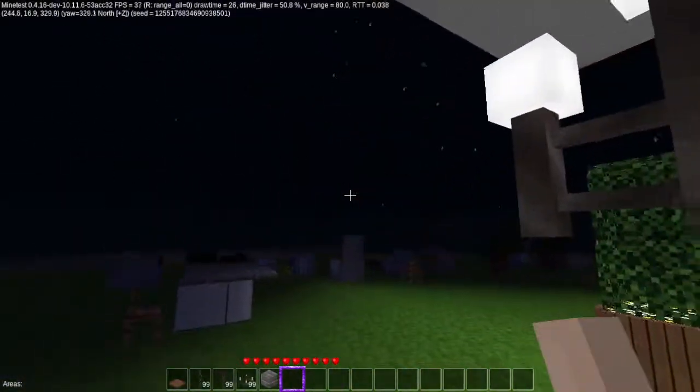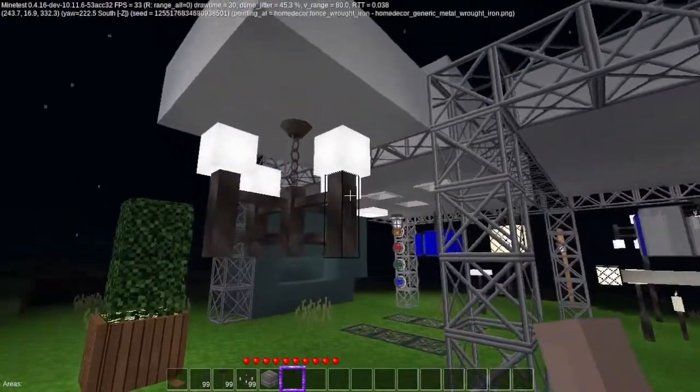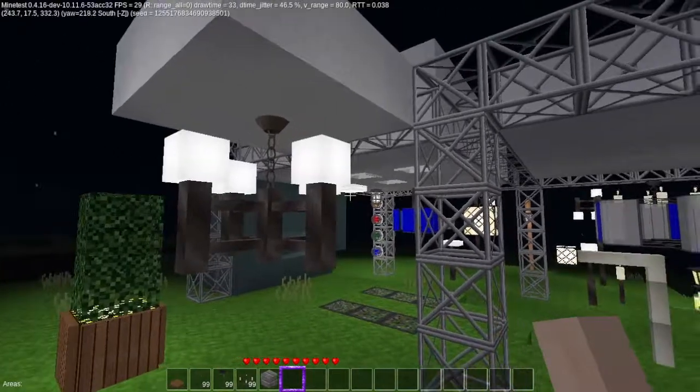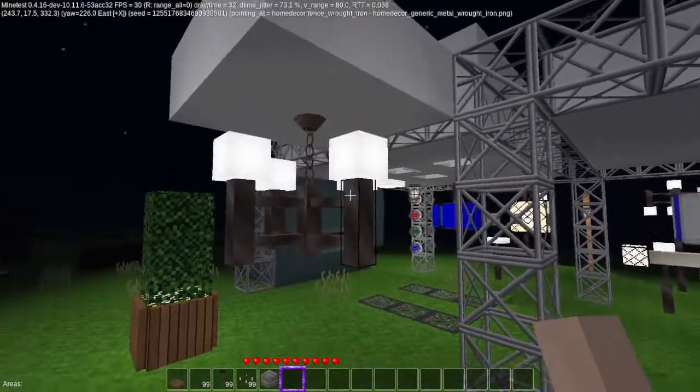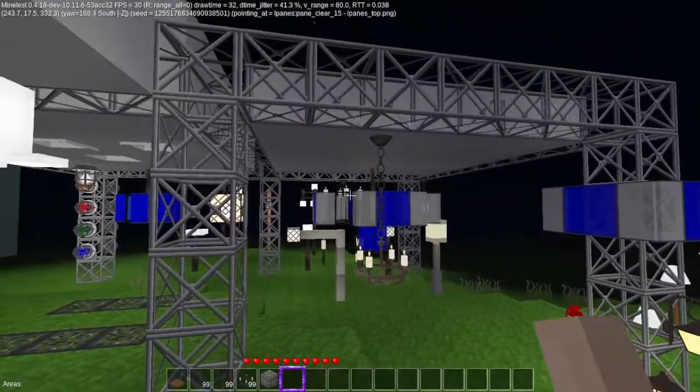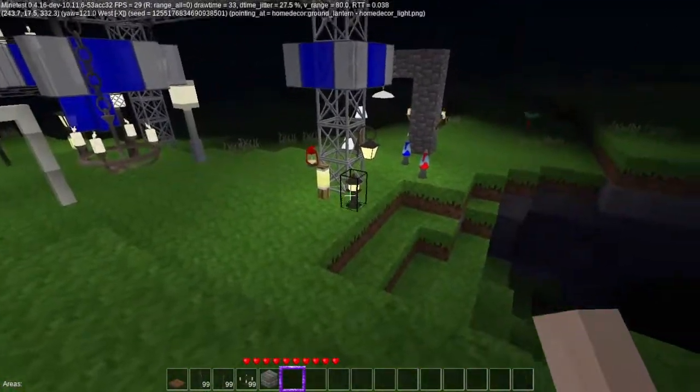This is one of my favorite light builds because it's very simple and looks really good. You can use the lattice small cubes - you can put small cubes on the bottom of this one. There's a lot of different things you can do with it. Now moving right along.